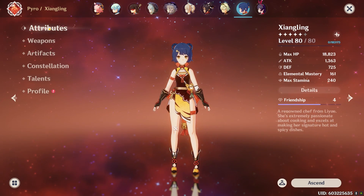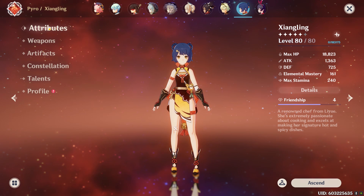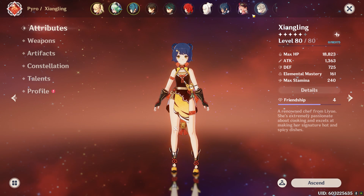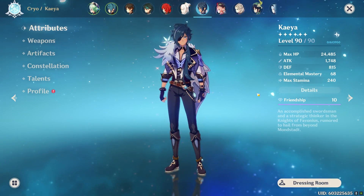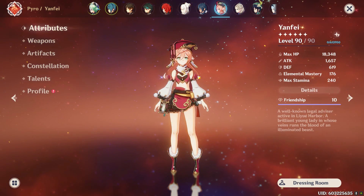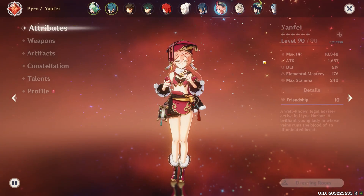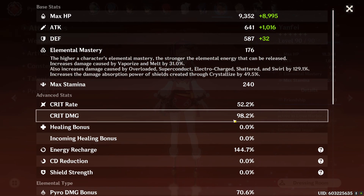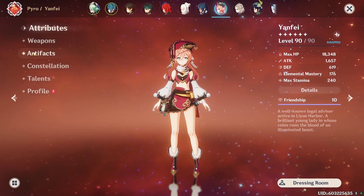As you can see among all my supports, they're not heavily invested — I just slap some artifacts and weapons on them. The only characters that are really invested are my two main DPS: Yanfei and Kaya. Yanfei uses the new free-to-play weapon and four-piece Wanderer's, with 1657 attack, 52% crit rate, and 100% crit damage. Even my main DPS stats are not that great.